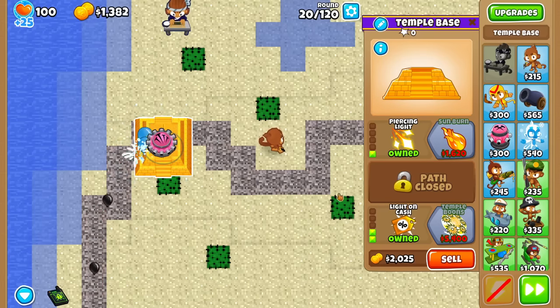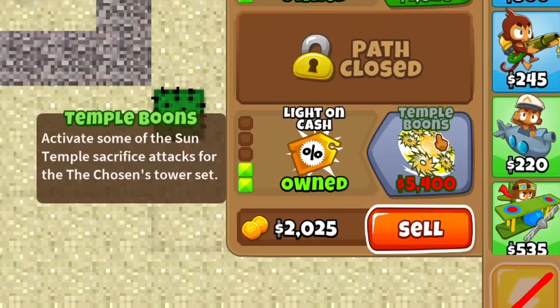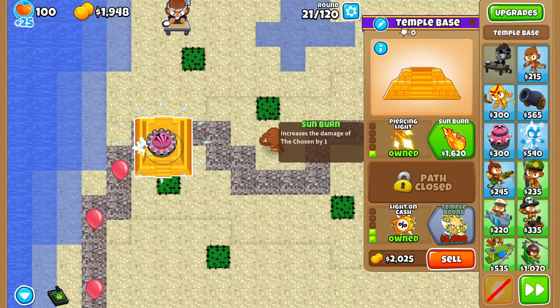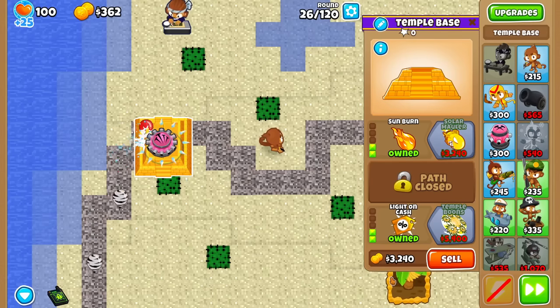From here we can go for a 2 or 3 bottom. For around 5,400k, this activates some of the Sun Temple Sacrifice attacks for the Chosen's tower set. This allows the temple to actually start attacking by giving it some of its abilities, which I'll show later. For now, let's double the damage to the attack — think of it as if we got the Tack Shooter upgraded to Hot Shots with that Sunburn ability.